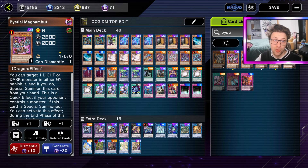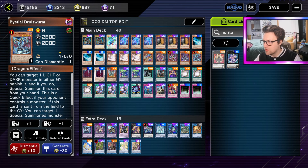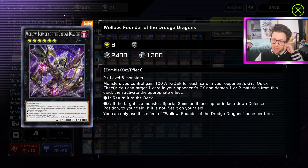Oh my god, how crazy would they be in Dark Magician if they were Level 7! But they are Level 6, which is still very very good. Unfortunately we can't really play Narito because Narito says two Level 6 Spellcasters. Instead of playing Narito, we can always play Wallow, Founder of the Drudge Dragons.